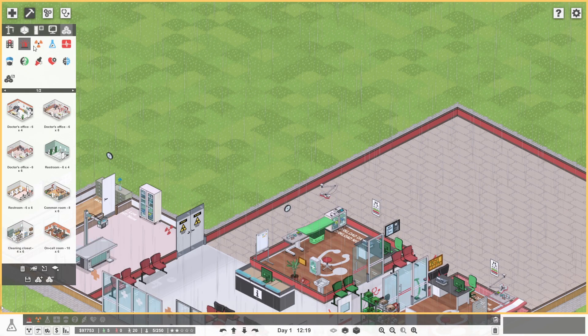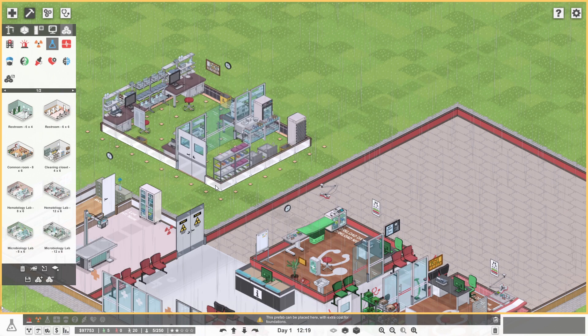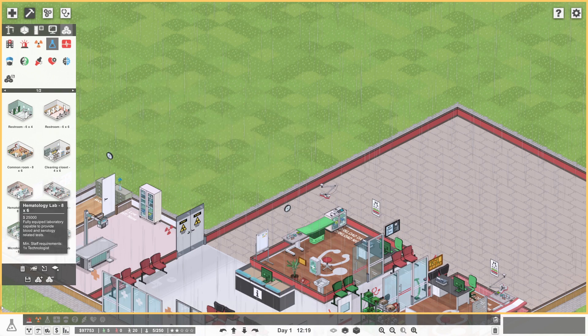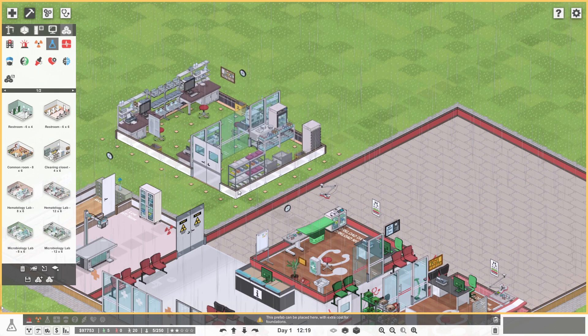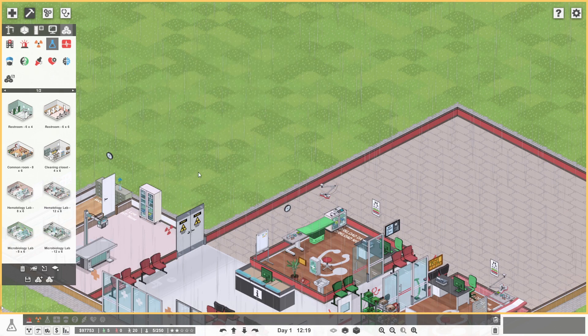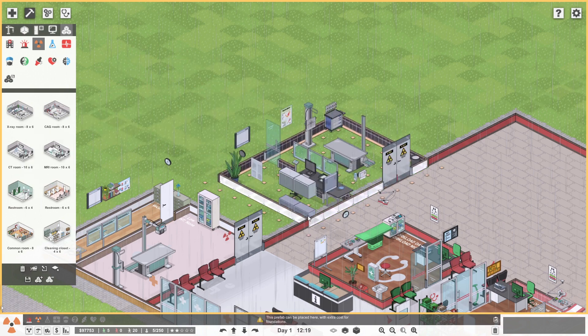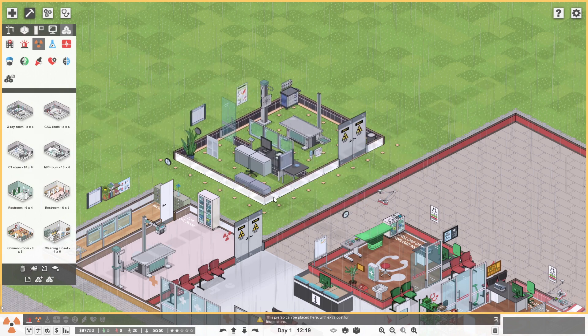Looking at the prefabs — six by four cleaning closet, common room, hematology eight by six — which I believe should be fine as is. How does that look? Wow, that's pretty awesome! These labs are pretty cool. What does this lab cost? $25,000 — my goodness. So if we turn that — it's not quite working with what we've got set up over here, we're not going to do that. But anyway, just good to see how that looks and feels. How did the x-ray room look? We're pretty similar to what was done with the x-ray room.